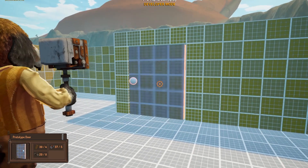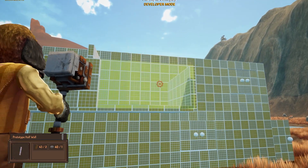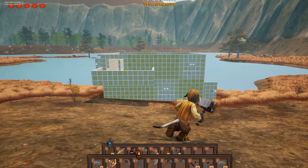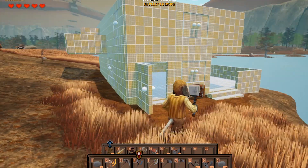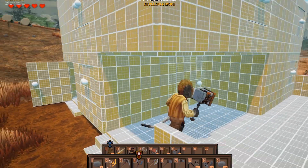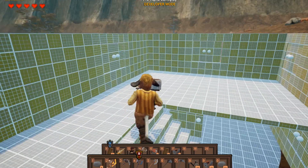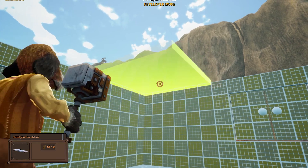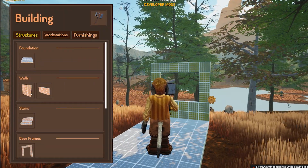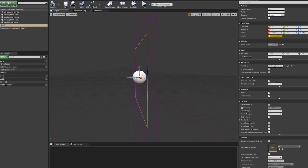When you select a building from the custom building HUD, it sets the class in your building component. Holding right click starts placing the building. Buildings cannot be placed in the air and normally require snapping. The building is highlighted red if you can't place it — either the position is wrong or you don't have enough items — and highlighted green if you can place it and afford the cost. Left click places the building. To prevent pieces from being placed inside one another, I added a collision array inside all building pieces.